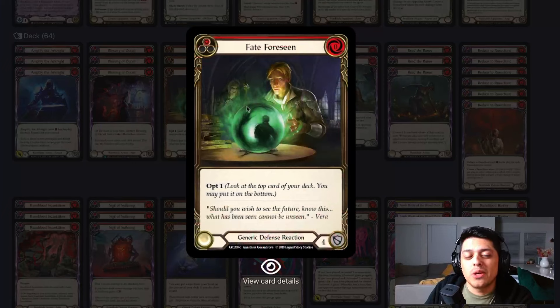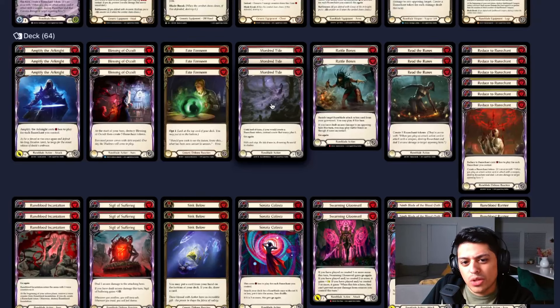Fateforeseen — as I mentioned, we are blocking with this list. We are hoarding our coin, Scrooging McRune right now. We are not letting anything happen until we are ready for it to happen, which means we need to be on the defensive side until we're prepared. Fateforeseen is fantastic for that reason — blocks for four. We all know the drill.